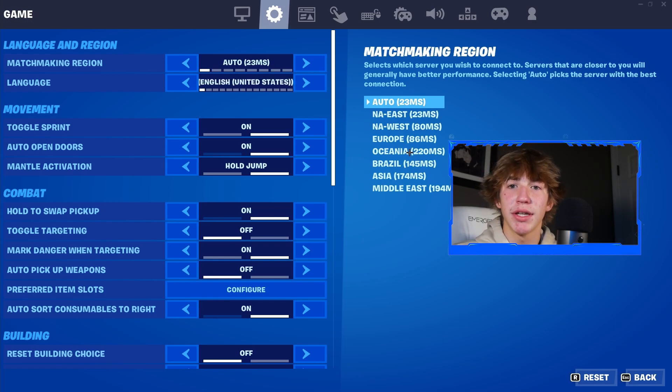Once you highlight over this setting and look on the far right side of your screen, you should notice there's a huge list of all these different regions. Once you find this list, you want to look at any region and then look at the number right next to it inside of parentheses. So for example, starting with NAE, you look at the number next to it, which is going to be 23MS. Make your way through every single region until you find the one with the largest number.